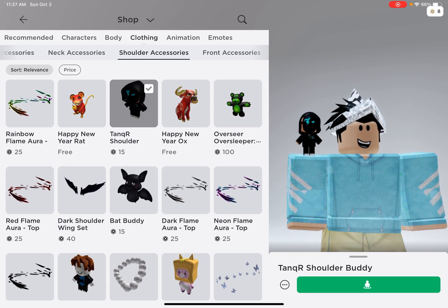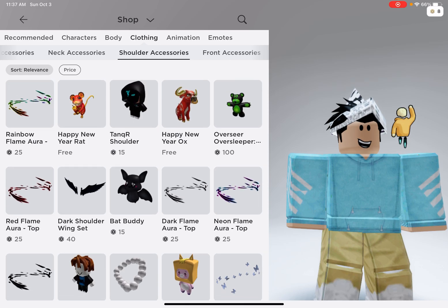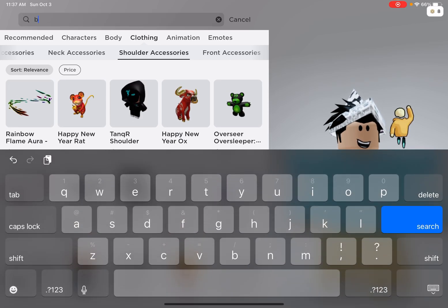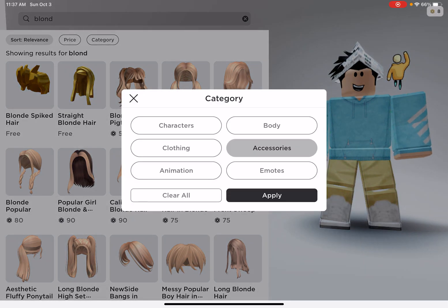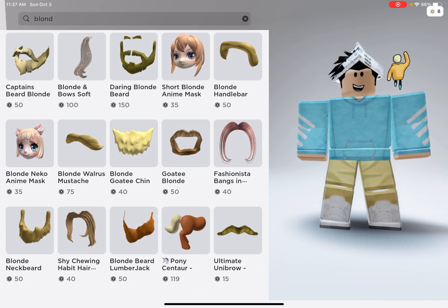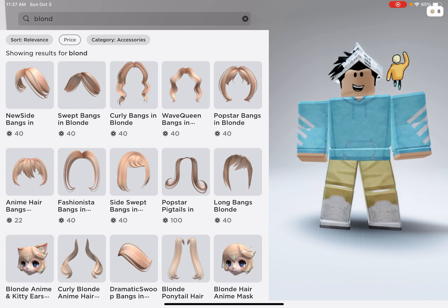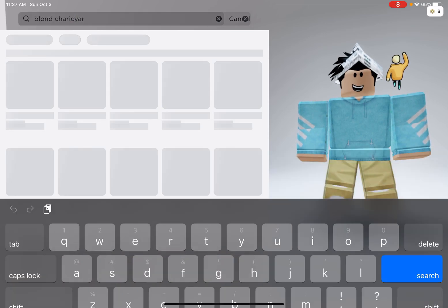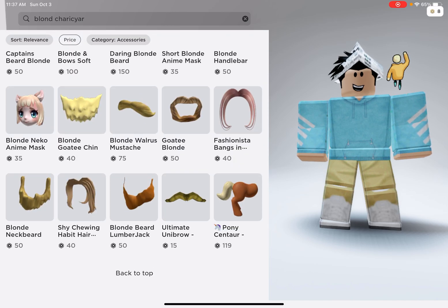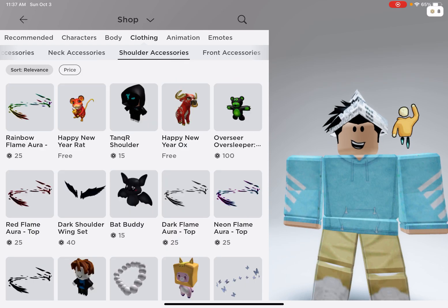Pretty much it. Honestly, that looks pretty good. So you have different options. Let's just do blonde. Accessories — pretty sure that's clothing, or not clothing. Blonde.